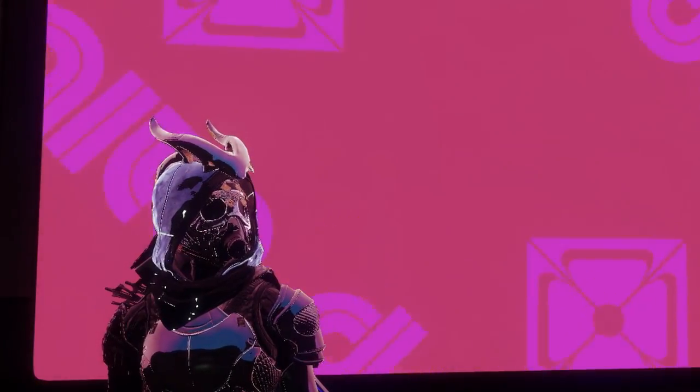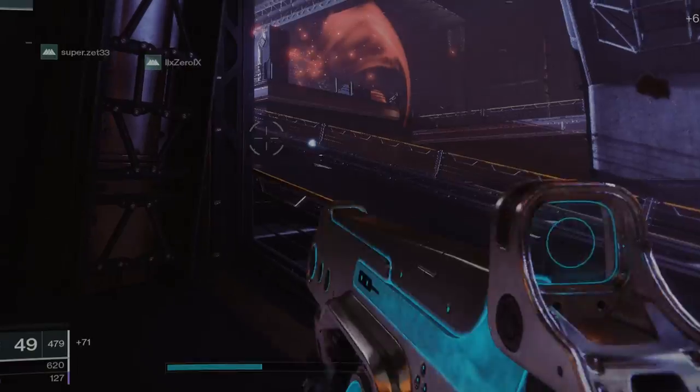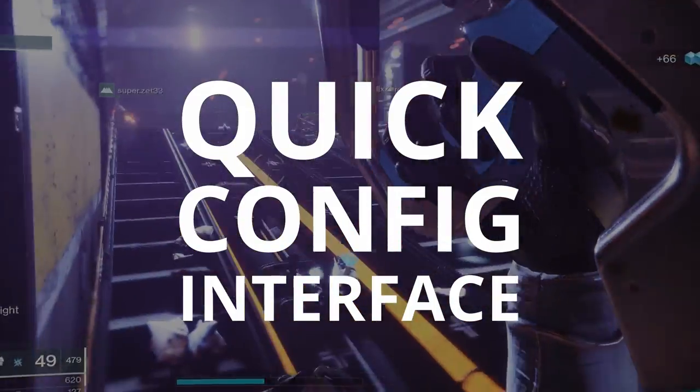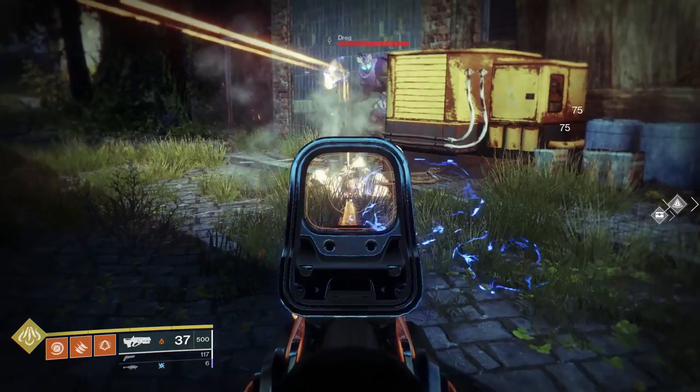Today we're introducing 3 revolutionary products. The first is a quick config interface for outgoing damage. The second is a ricochet projectile that bounces off any surface.